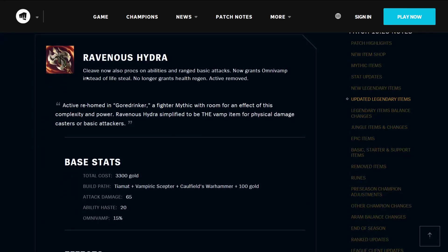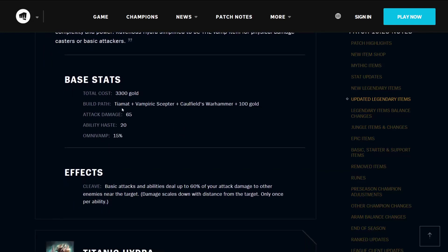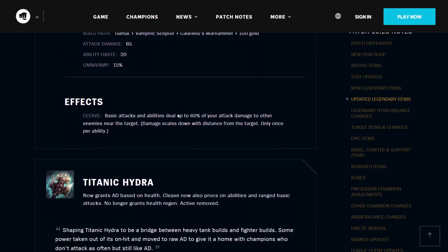The Ravenous Hydra — Cleave now also procs on abilities and ranged basic attacks, now grants omnivamp instead of lifesteal, no longer grants health regeneration, and its active has been removed. Its active has been re-homed in Gore Drinker, a fighter mythic with room for an effect of this complexity and power. Ravenous Hydra has been simplified to become the vamp item for physical damage casters or basic attackers. It costs 3300 gold total, builds from the Tiamat, the Vampiric Scepter, Caulfield's Warhammer, and 100 gold. It has 65 attack damage, 20 ability haste, and 15% omnivamp. Its Cleave effect means basic attacks and abilities deal up to 60% of your attack damage to other enemies near the target, scaling down with distance, only once per ability.